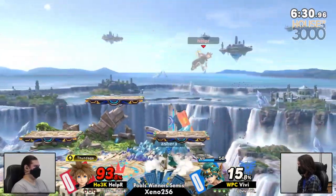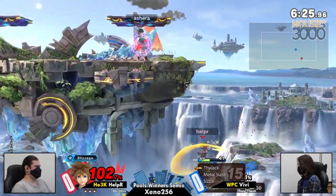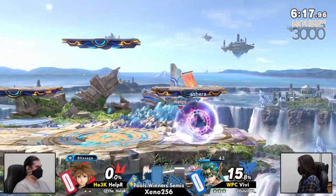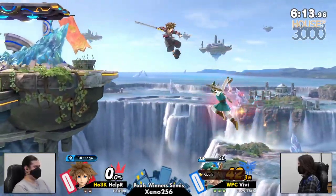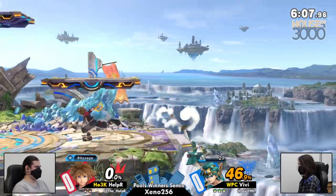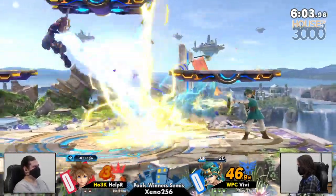Kind of a scramble for getting stage control, but VV with a really solid lead to start it off. Balance is going to be pretty important here. Forward air hits ledge — it does it all. Helper going offstage — not really a huge risk, except if the ledge traps get a little bit more powerful from VV as time goes on, it's not worth it to give up center stage so easily.